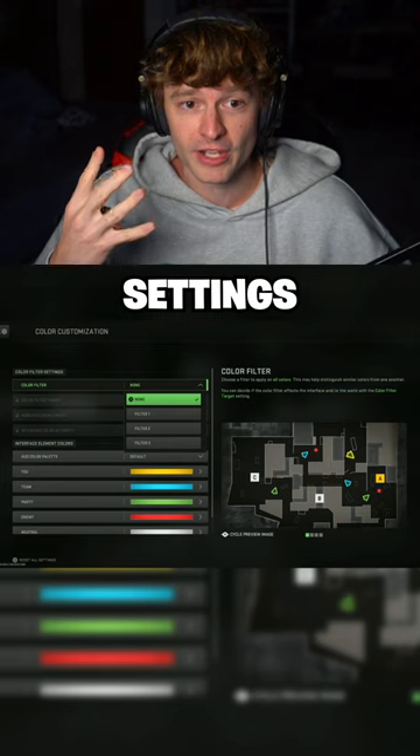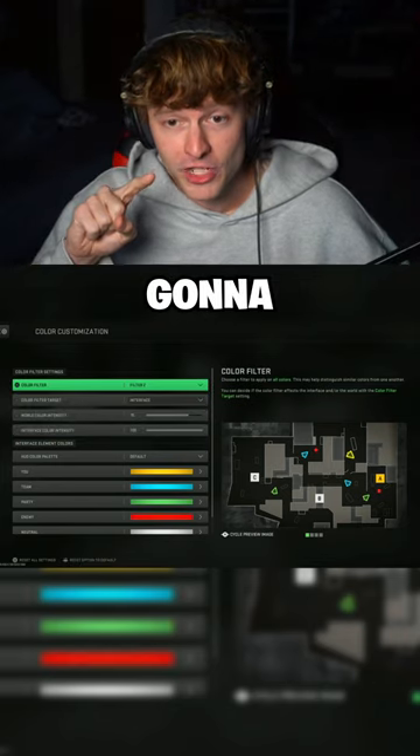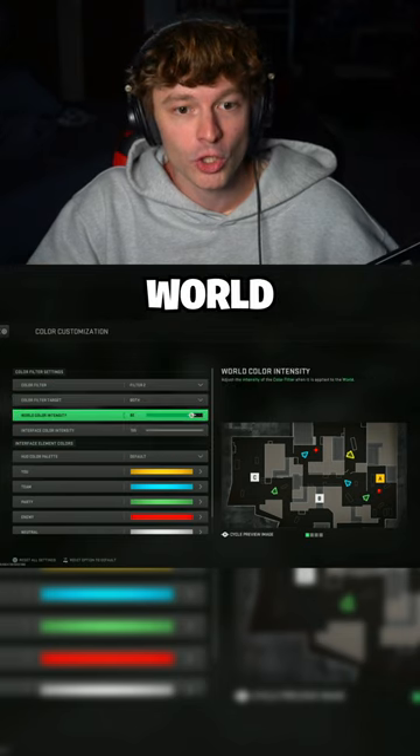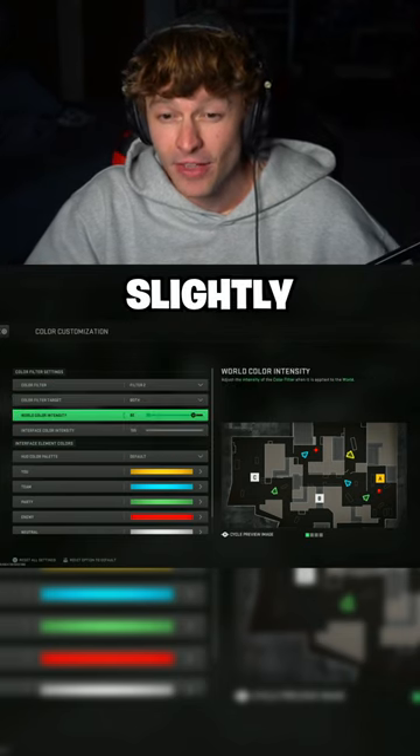Now we're going to change four settings. The top three: Color Filter is going to be changed to Filter Two, Color Target Filter is going to be changed to Both, and World Color Intensity is going to be bumped up slightly to 85.